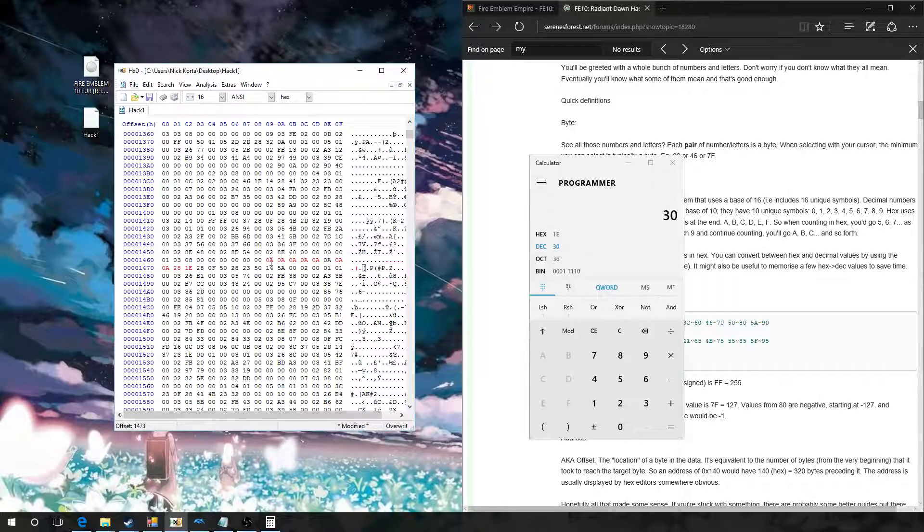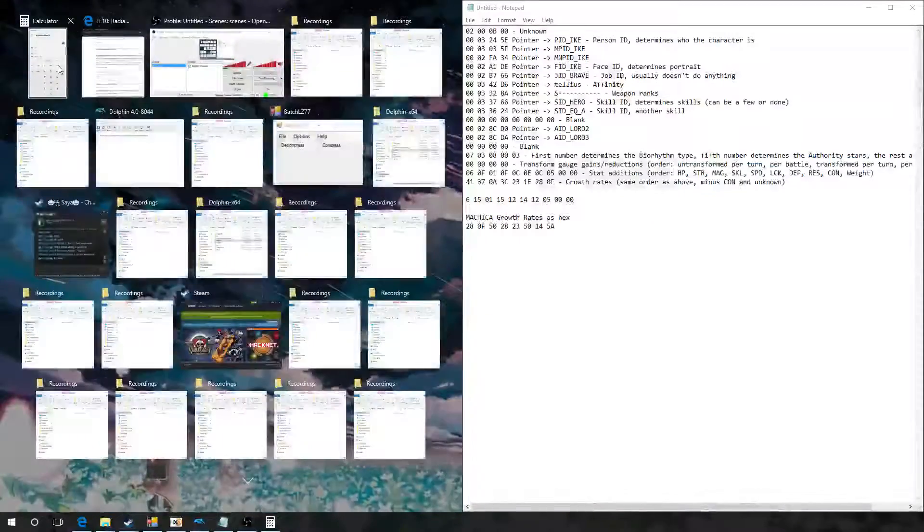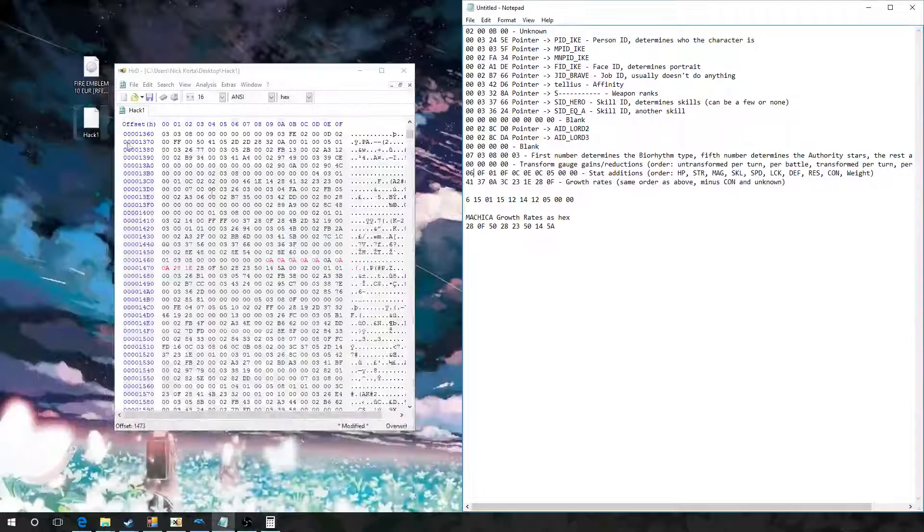So this would be her HP stat addition, strength, magic, skill, speed, luck, defense, and resistance. I skipped something there, but basically this one is our Con and this one's weight.